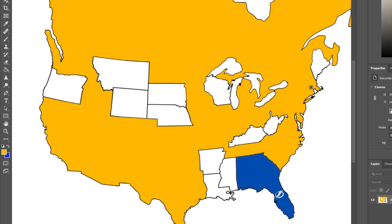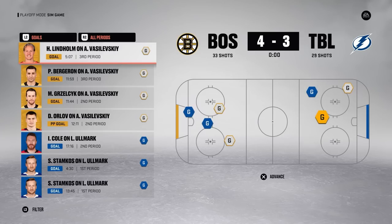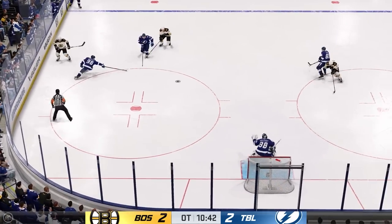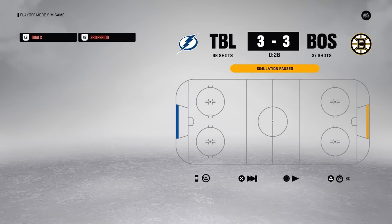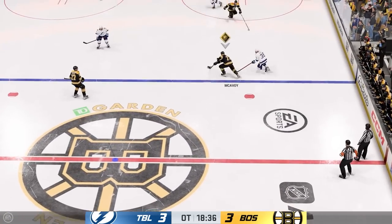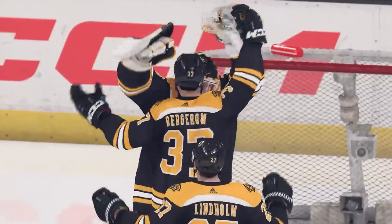Two third-period goals help Boston take Game 1, but Tampa responds in Game 2 with three goals to even the series. After Tampa holds a 3-0 lead early in Game 3, the Lightning completely fall apart — Boston scores four straight for a 2-1 series lead. Game 4 goes to overtime where Charlie Coyle finds Zac breaking away from a defender and he one-times it into the net — Boston is one game away from the Stanley Cup. Game 5 also goes to overtime, where Charlie McAvoy rips one toward Vasilevskiy and Pass deflects it into the back of the net. The Boston Bruins are hoisting the Stanley Cup in NHL Playoff Imperialism.